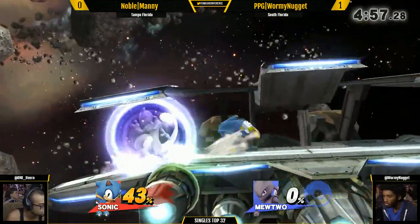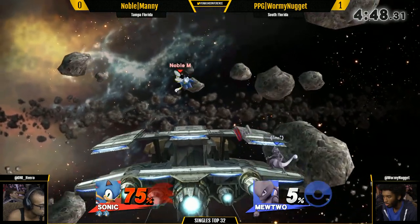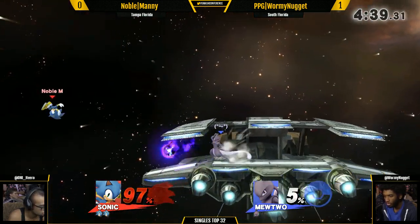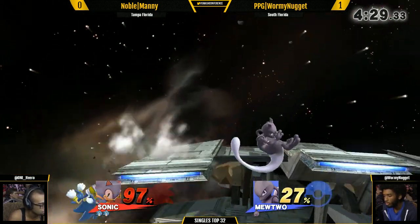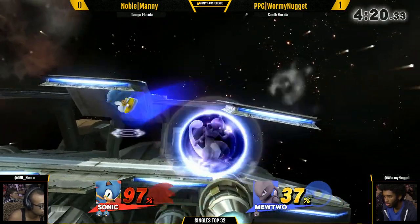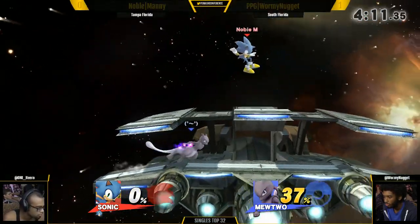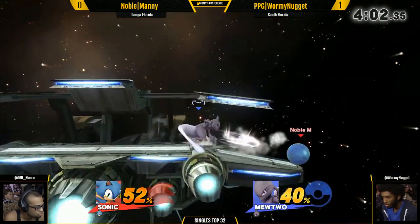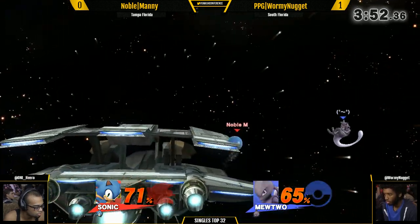Wormy Nugget playing a little too patient there, unfortunately causing him to lose that invincibility and having Manny take advantage with a down-smash. Manny enjoying a rather comfortable lead right now. But Mewtwo does have some explosive kill power — Wormy Nugget really showing that he knows how to catch Manny's landings with this character, just as he was with Diddy Kong. Mewtwo's down-tilt — his best move — goes even farther than Marth's forward smash. It's frame six, it's so big, safe on shield if spaced properly. That up-smash is going to take him to space right now. Wormy Nugget giving Manny a physics lesson, turning the tide and taking the lead in this match — 12 percent ahead. He went for the spike — oh my goodness, this could be anybody's game!